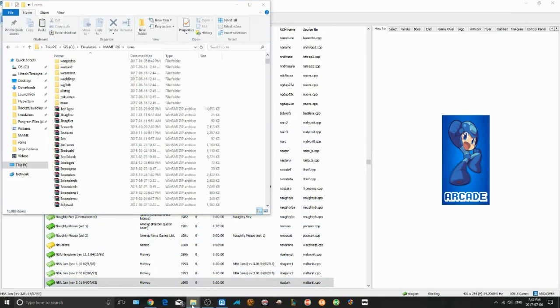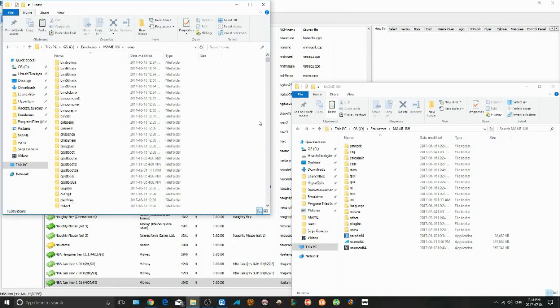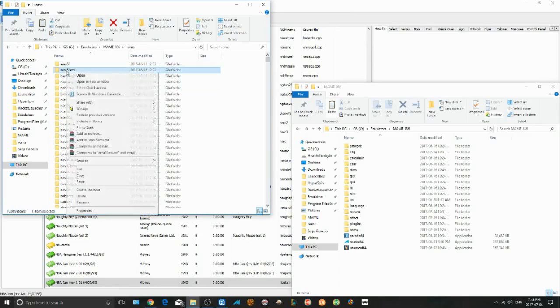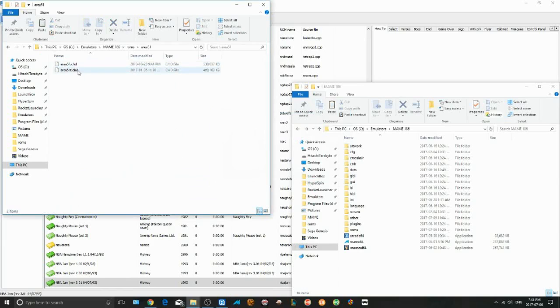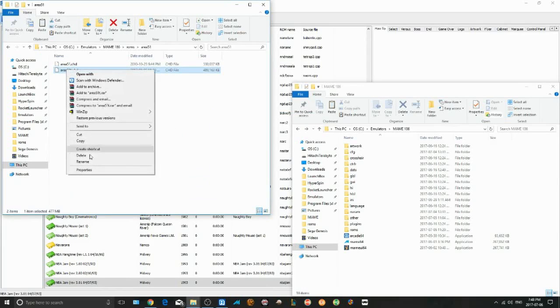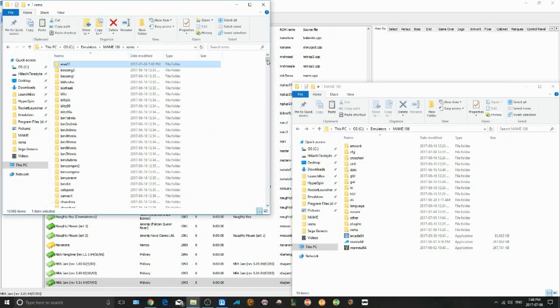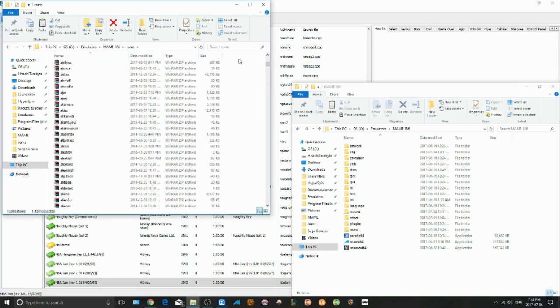I'll just create some incorrect errors here just for the purposes of this video and remove some files to show you what a scan would look like. Again, sometimes there are multiple files that are required. This is just for simulation purposes, just to show you guys.